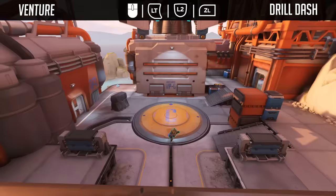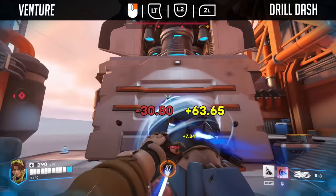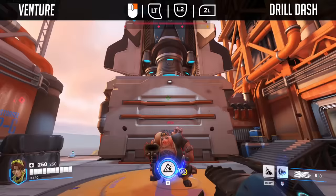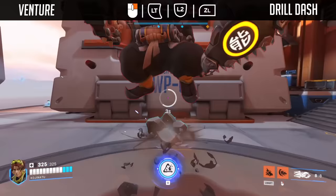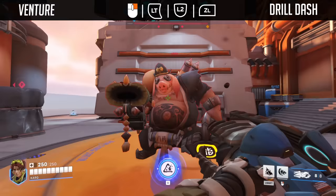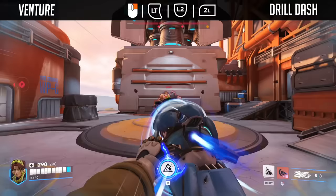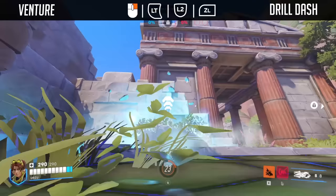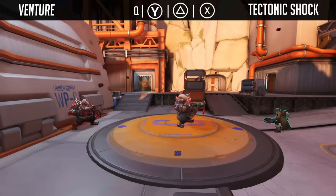Venture's next ability is called Drill Dash. Drill Dash allows Venture to dash forward and knocks enemies up and back. What's interesting is that you can dash in any direction, even in the sky — it all depends on what direction you are facing. You can also combo this with Burrow and dash underground for some quick movement. If you happen to collide with an enemy, they do get knocked up, but it does a measly 5 damage only. Drill Dash itself does about 100 damage, with a minimum of 60 damage if you catch them on the tail end of it. When you combine a full charge Unburrow with the Drill Dash, you can go really, really high — so much so, you can contest a Widowmaker if you really want to.